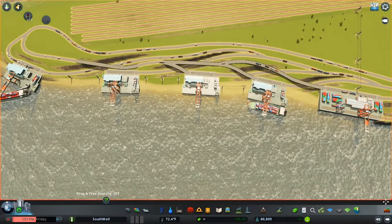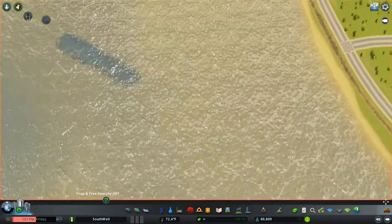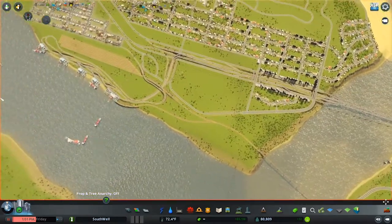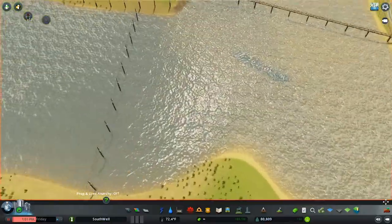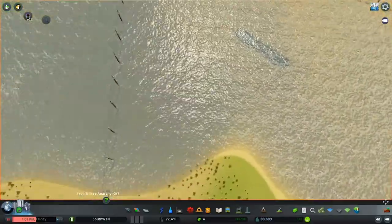We have our little rail yard here, which makes sense to have next to the port — you typically see that. I would love to put down maybe some rail cars and stuff, but it's just so tedious and time consuming. There's also a little terraforming defect right here. When I built this island and all this area, you can imagine the struggle I had with water in this game — especially when you do terraforming.